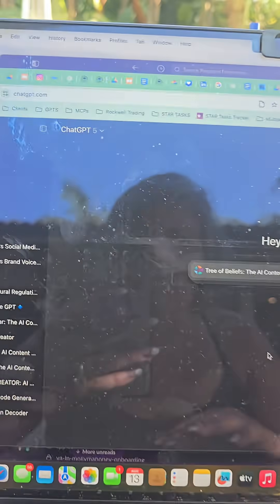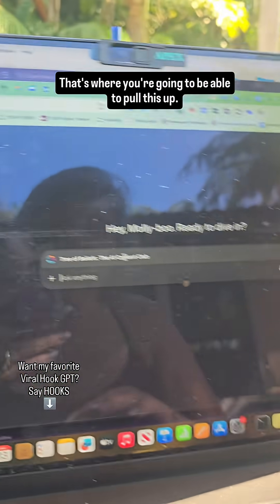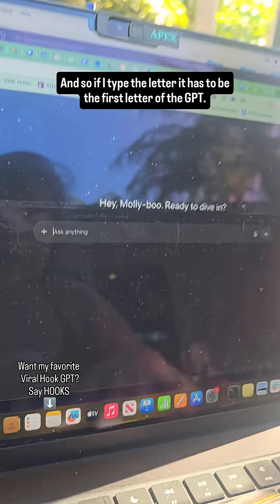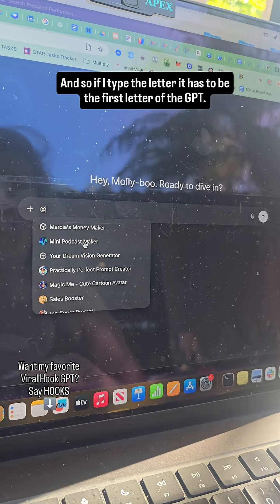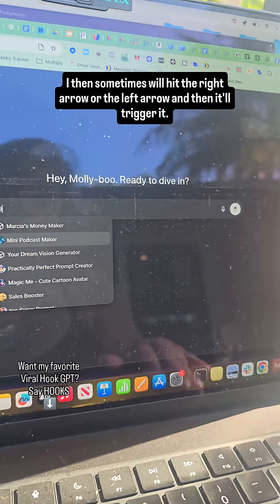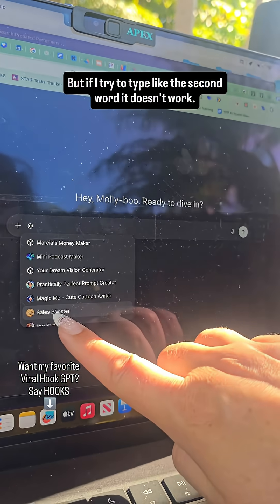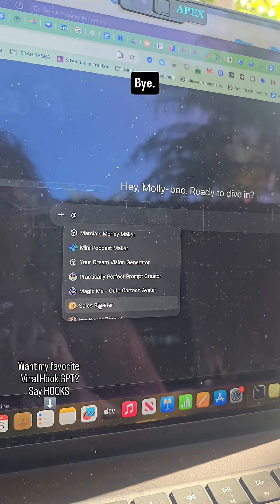There's one more little trick. You want to be inside a blank chat — that's where you'll be able to pull this up. Also, sometimes when I hit the @ it doesn't bring something up right away. You have to type the first letter of the GPT name, and then sometimes hit the right or left arrow to trigger it — it just takes a little longer to pull them up. Typing the second word doesn't work; you have to type the first letter of the GPT to get it to show up. I hope that helps!